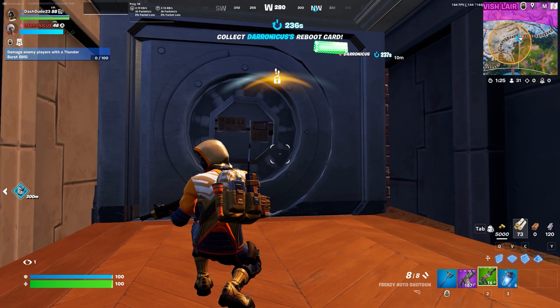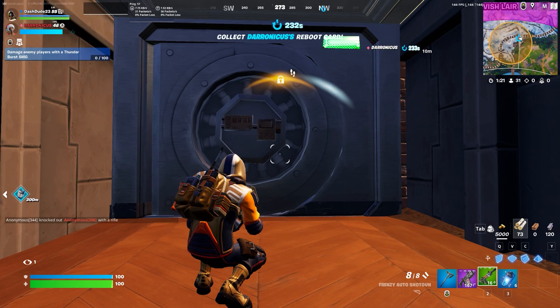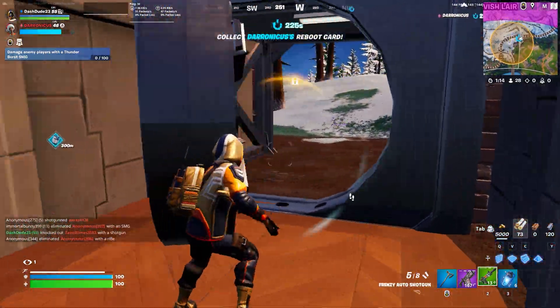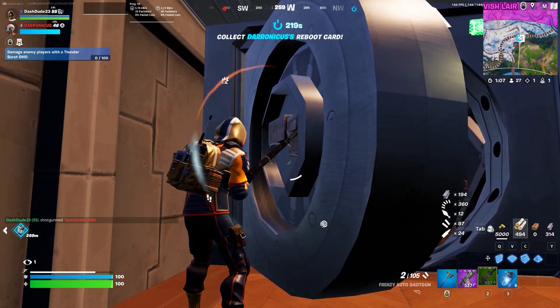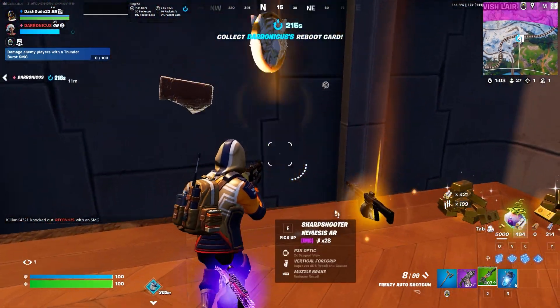He just unlocked the vault. As soon as he comes in here I'm gonna spray him in the face with my shotgun. He has no clue that I'm in here. And just like that he's down. I don't know where his teammate is but we're gonna finish him off real quick. Let's grab his loot after I reload — just grab his medallion and his gun.